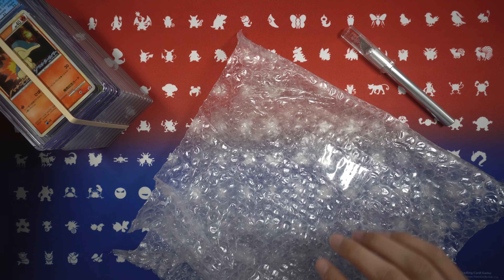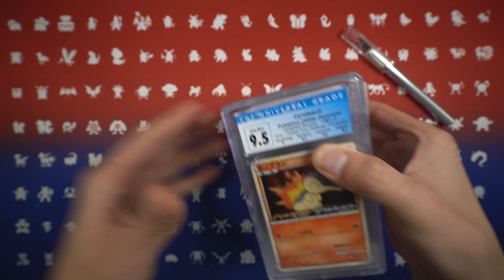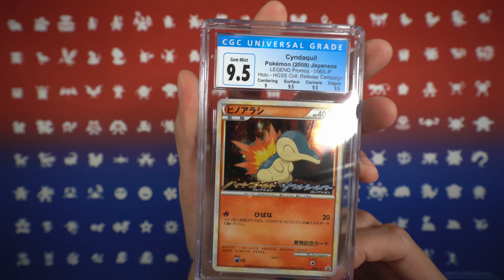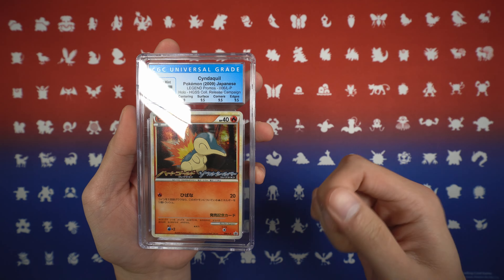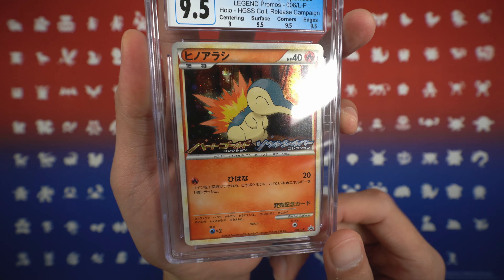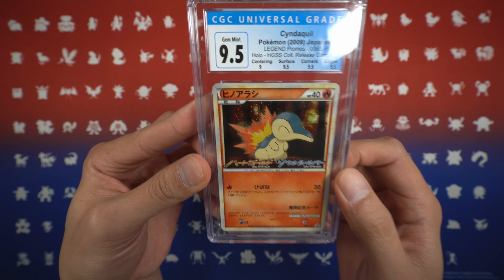PWCC actually does a pretty good job in terms of packaging, so kudos to them. Starting off, we have a CGC 9.5 Cyndaquil. This is the Legend promo — the HeartGold SoulSilver promo they were doing in Japan. You got these promos from individual packets that had one card out of six, so I chose to pick up the Cyndaquil. The downside is that it is a reprint from Call of Legends, but the holo and the stamp just make this promo so much better.